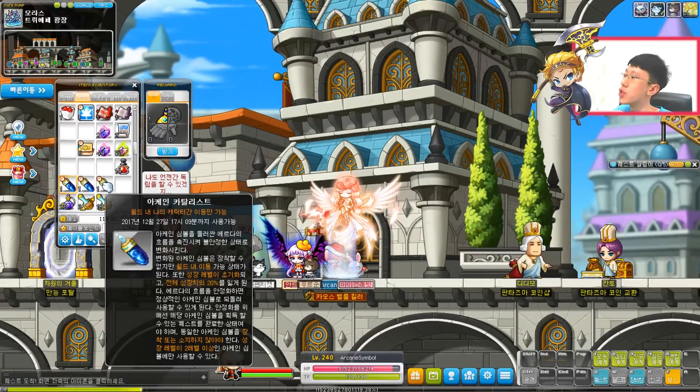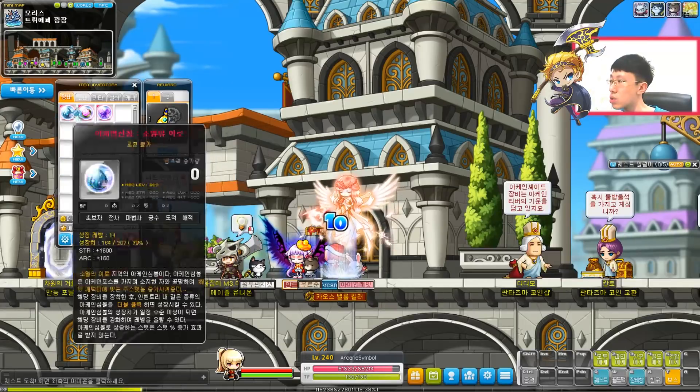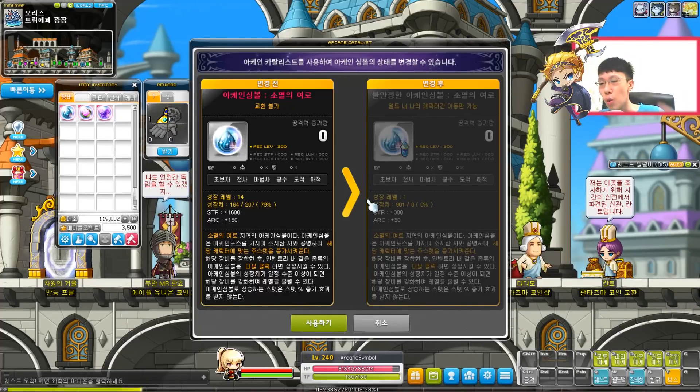I'm just gonna unequip the first three symbols for the moment. When I click on this, I can go to any symbol I want. For example, the Arcane Symbol: Vanishing Journey. So this is the basic user interface for it and it will tell you what is going on.